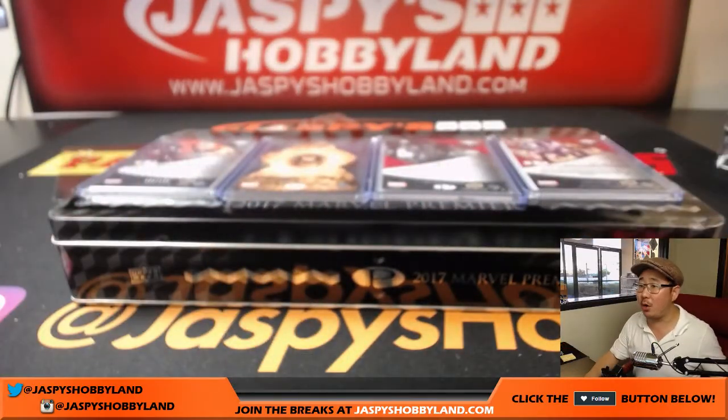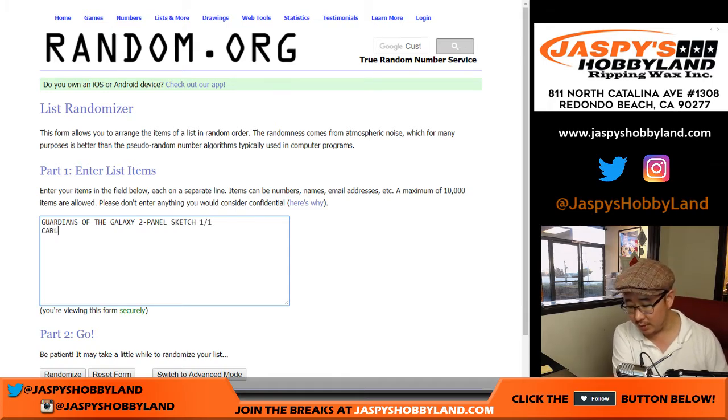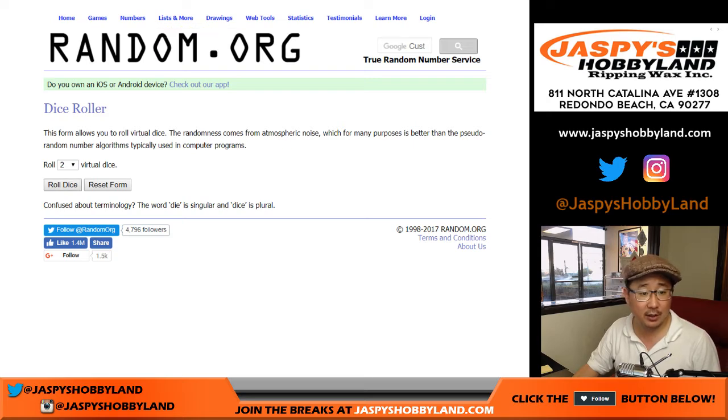Now let's see who's going to get what. Let's go back to random.org. Let's type in the hits. First was the Guardians of the Galaxy two-panel sketch card, one of one. Cable, 121 out of 125. That Mysterio was 8 out of 15 — nice low number there. The people involved in this break are John, James, Shannon, Masato, and Joe. Let's roll the dice — three and a six, nine times for each list.